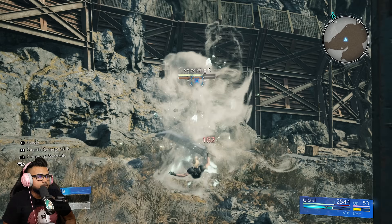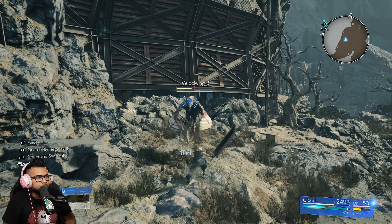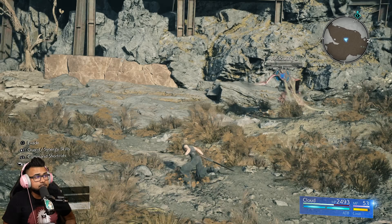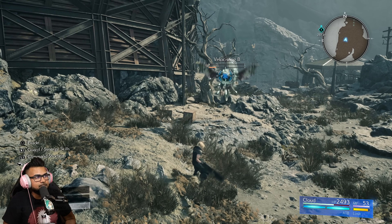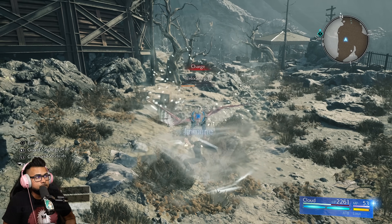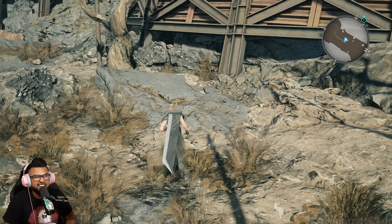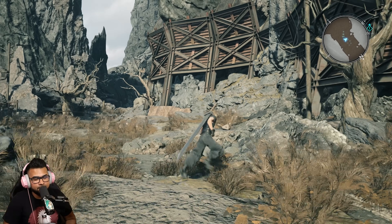My favorite change is just how much easier it is to get a limit break in this game. Precision dodges raise the limit gauge pretty well, but staggering enemies gives you a big chunk. Precision blocking also boosts limit breaks a lot. I'm sure a lot of you in the demo have been able to get back-to-back limit breaks super quickly just by precision dodging and blocking — that was a major complaint in Remake where you rarely got a limit in fights.